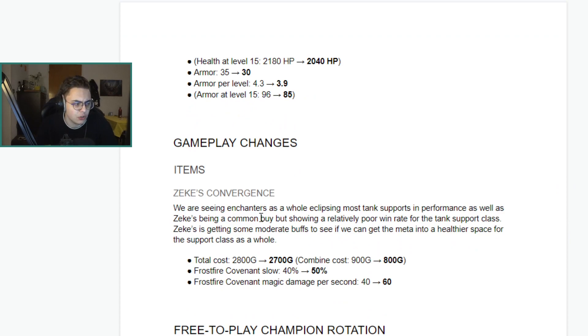Gameplay changes — Zeke's Convergence: enchanters as a whole are eclipsing most tank supports in performance, and Zeke's is a common buy but shows a relatively poor win rate for the tank support class. Zeke's is getting some moderate buffs. I think this is an interesting justification — if it's being built commonly, bad or autofill support players would be building it too, which would lower the win rate. Most better support players don't build Zeke's; they just go for dead man's plate. Good that they're buffing it, though the justification isn't entirely on point.